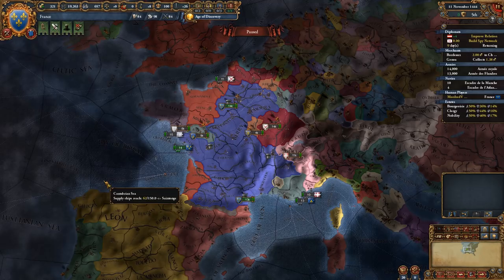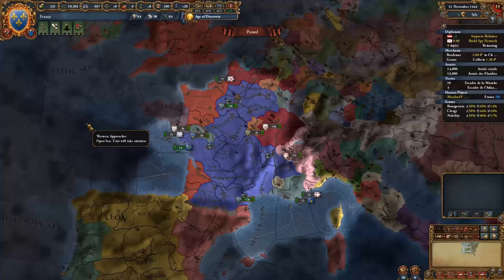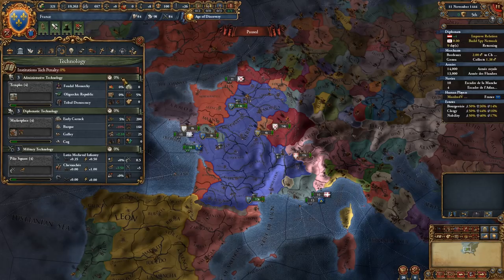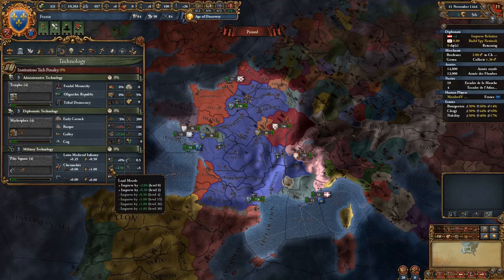Monarch points are probably the most important currency in the game. You do have regular currency, which is money - treasury - but monarch points are more important because they determine a very large number of things. Monarch points are your technology: you spend monarch points on upgrading your technology. These get cheaper or more expensive depending on how ahead or behind times you are compared to the historical norm. Right now we have no bonus or penalty because we're exactly where we should be technologically.